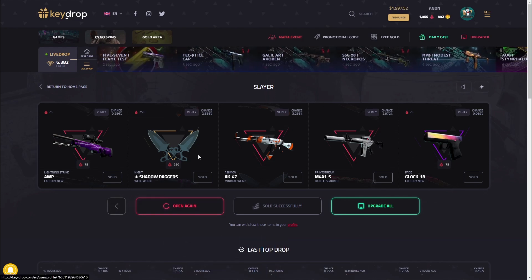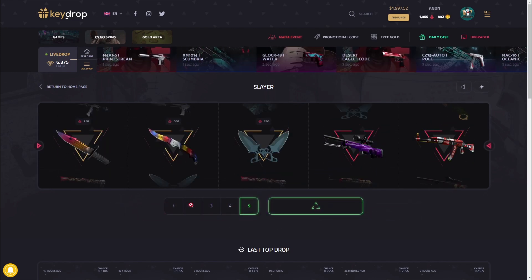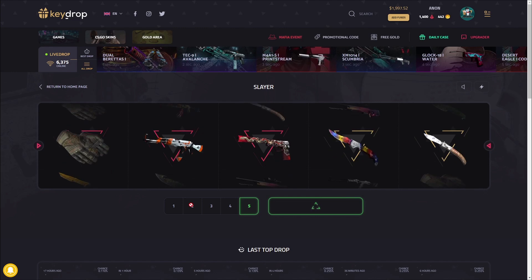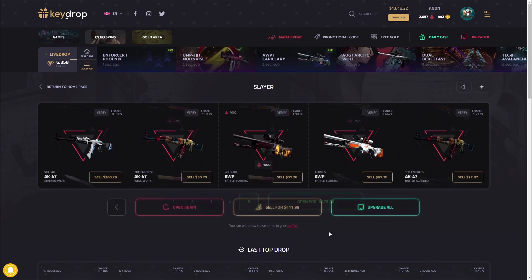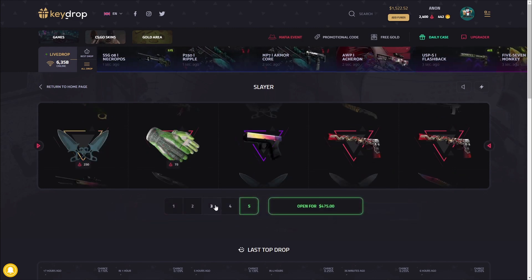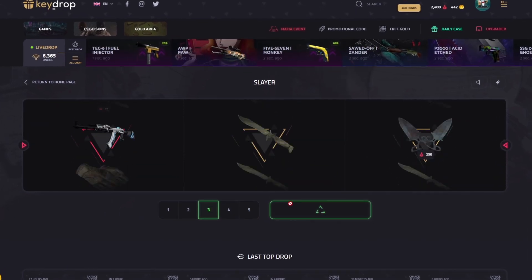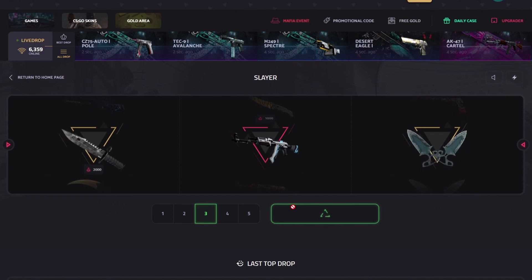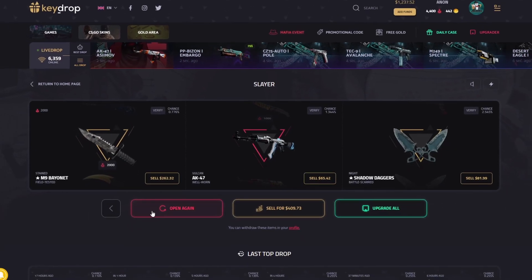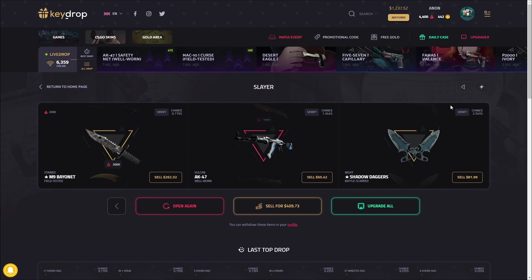We're at $2,000. Did we actually just pretty much hit our goal? We're just going to keep opening. I think we pretty much just hit our goal within 30 seconds of recording — that is crazy. We're essentially at a D-Lore if you think of it like that. $4.11 there. We're going to do three more, so we're going to have $2.85. We're already up almost $500, even if this pays 0x. We got a Vulcan in the middle — that's really good. $4.09.